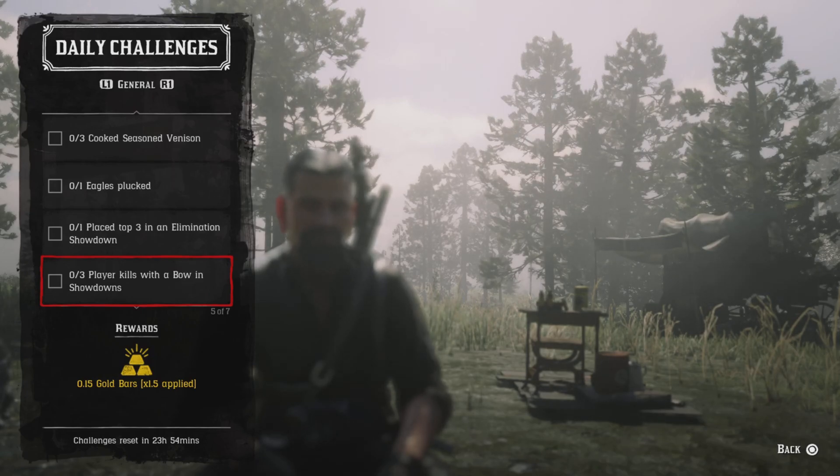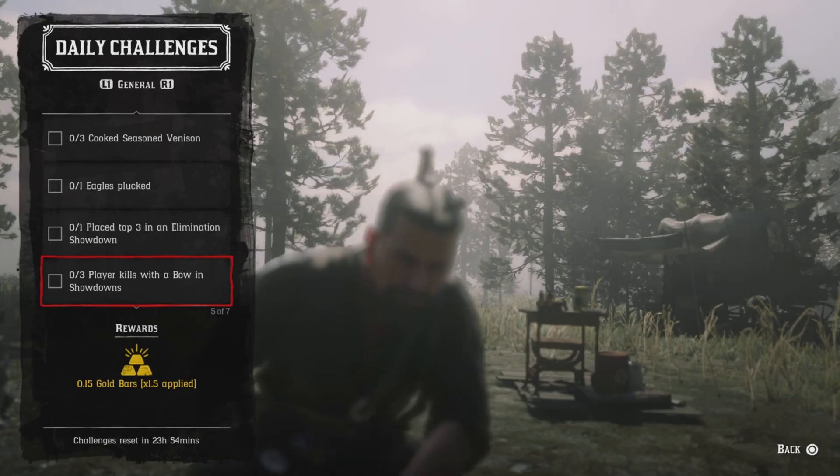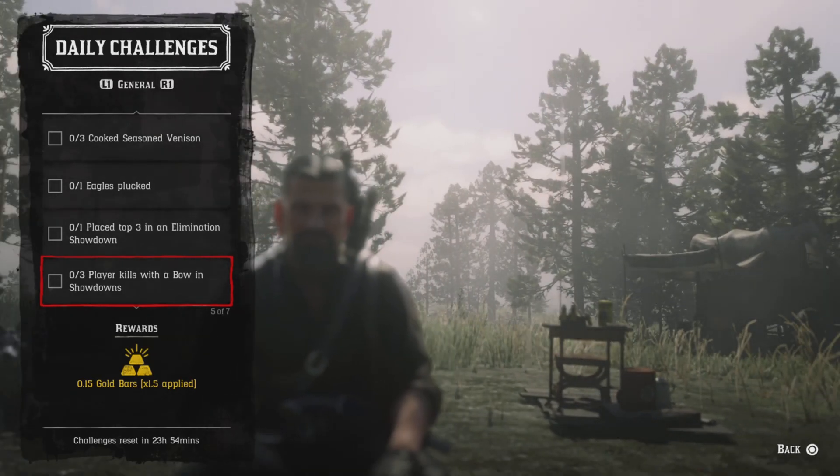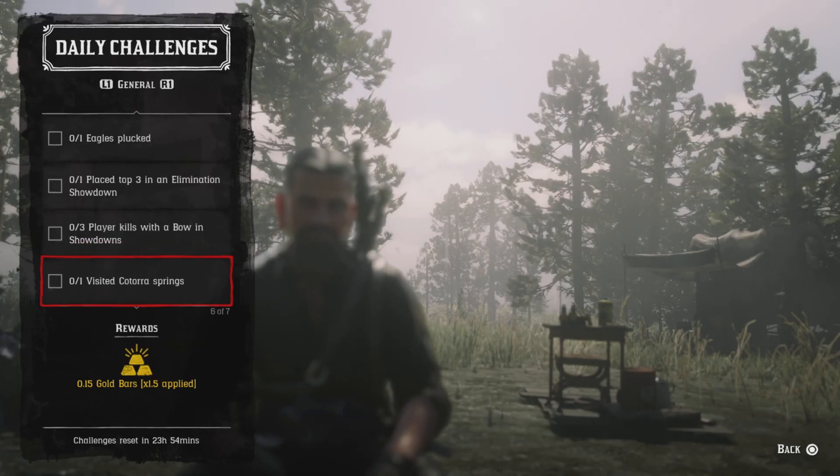Three player kills with a bow in showdown — once again press left on d-pad and go to quick join, then the Takeover Series Shootout. Bring your bow and get your three player kills with that bow. I use dino arrows and Painted Black bow, and I challenge people to duels.